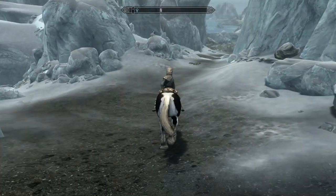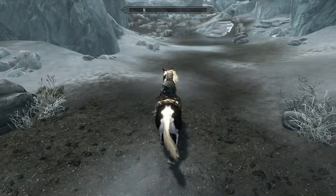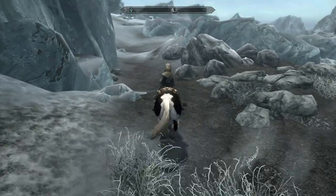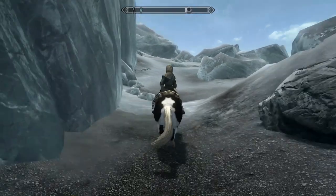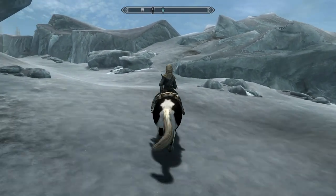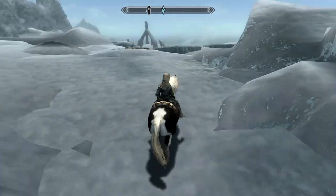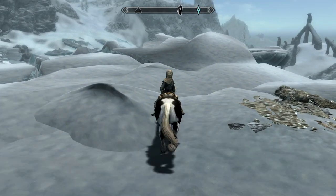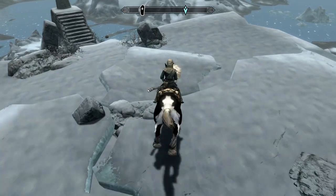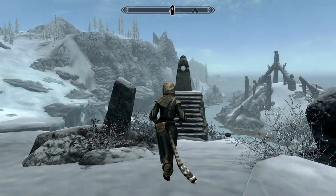I see that statue sitting on the ground there on the left — we're going to pass that by. Then follow along around to the left, go around here, and there's that little snowy path right ahead of us. We're going to go up there, bear a little bit more to the left again, and we've got the Tower Stone dead ahead. Hopefully nothing hostile here.